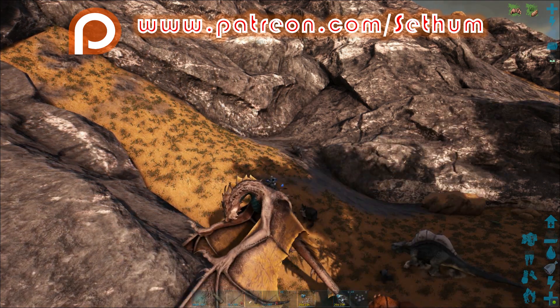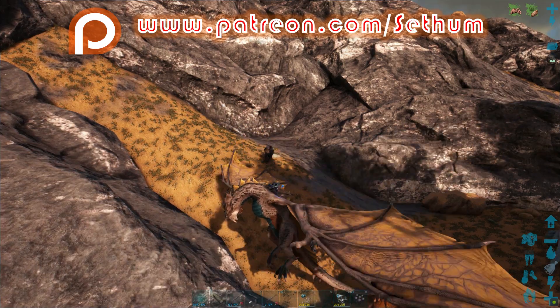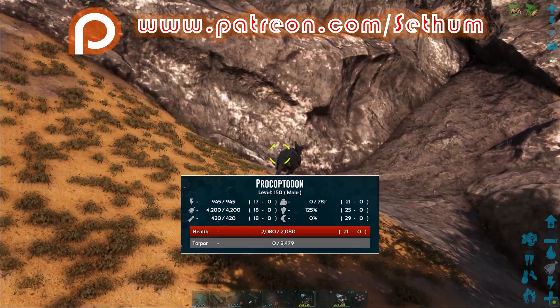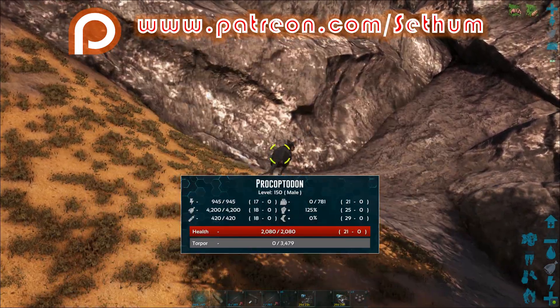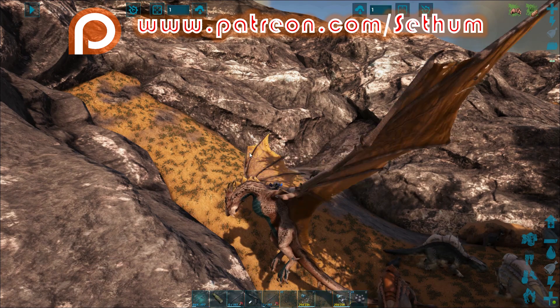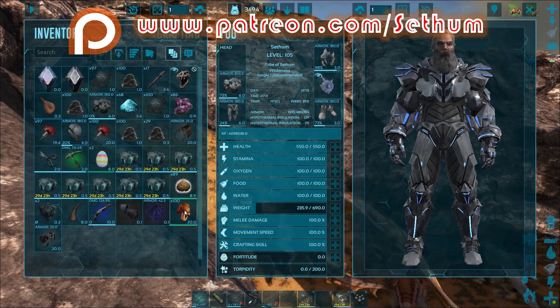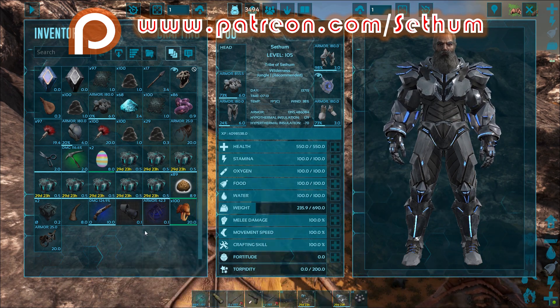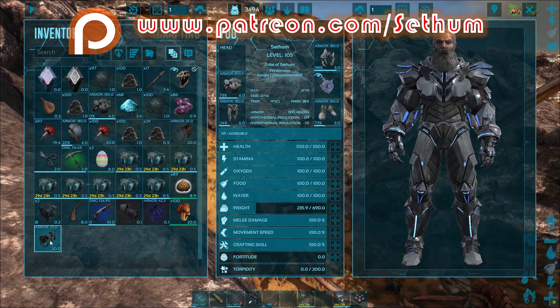The Procoptodon is a kangaroo-like creature in Ark which you can tame and ride. I'm going to aim for that one over there because it is a high level. There are several things and some changes. First off, you will need some rare mushrooms, and then you will also need a saddle to ride it.